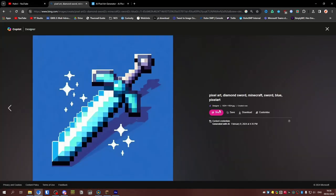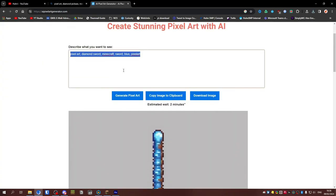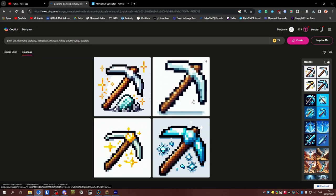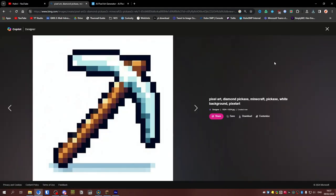We'll download this and we need a diamond pickaxe. Bam, generate — and we'll also generate it over here. Okay, that is not exactly a pickaxe. Now it's an iron pickaxe and this is a gold pickaxe. We'll take the gold one — actually, let's also take the iron one.